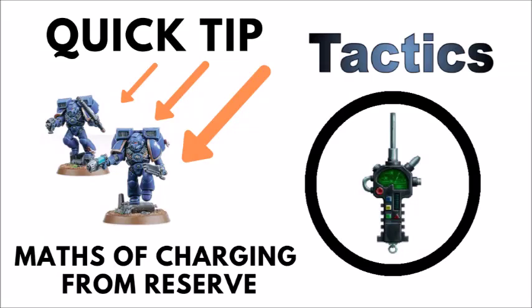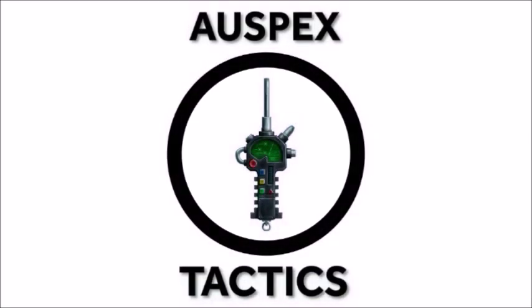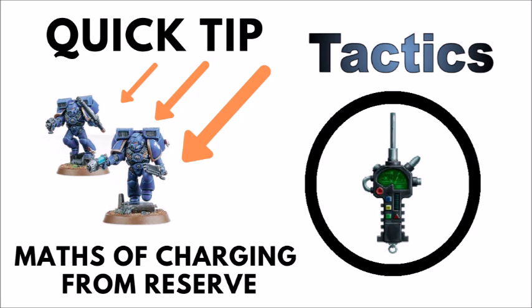Today we'll be running some numbers to see how likely we are to make our charges from reserve, and also talking about some general strategies and tactics you can use when you're making these moves. Hello and welcome back to All Specs Tactics, the strategy and tactics focused 40k channel, where today we're doing another quick tip general strategy video. There are loads of units in 40k that like to come down from reserve and then charge straight into your opponent — from Genestealer Cult Aberrants, Blood Angels Death Company, Eversor Assassins, Deep Striking Demons, and a whole host of other options. This is a really quite common scenario in 8th edition, so today we're going to look at the likelihood of making those charges and the other things to consider around the whole manoeuvre.